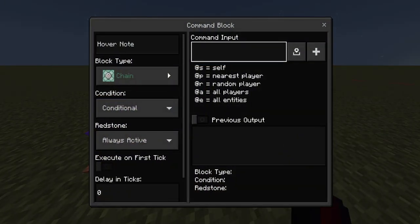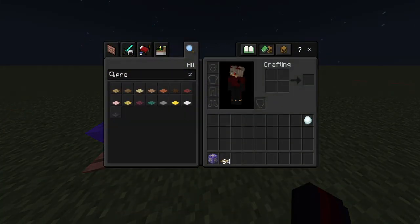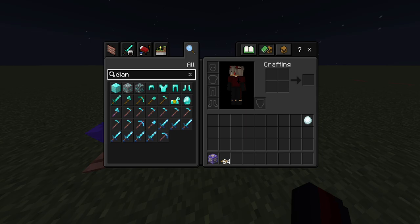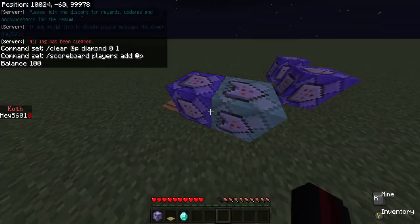Then do slash scoreboard players add @p balance, and you can do a random amount — I think 2.1 billion is the max you can go to. For example, you can do a hundred dollars per diamond. So I'll do five or six diamonds, so I should have 645 dollars when I'm done.